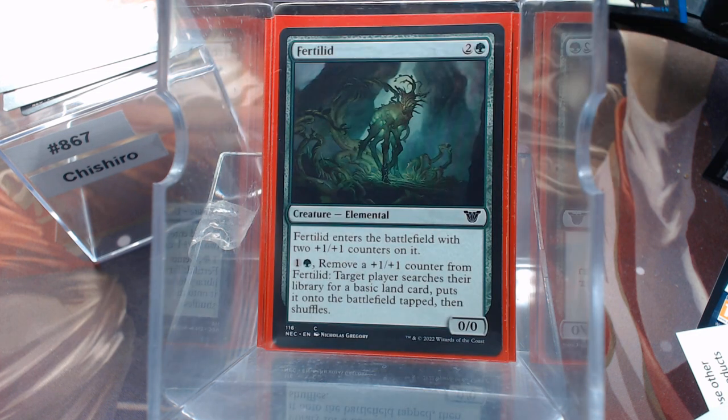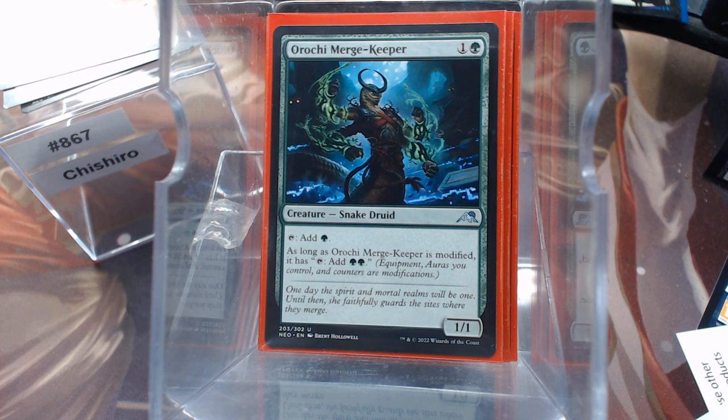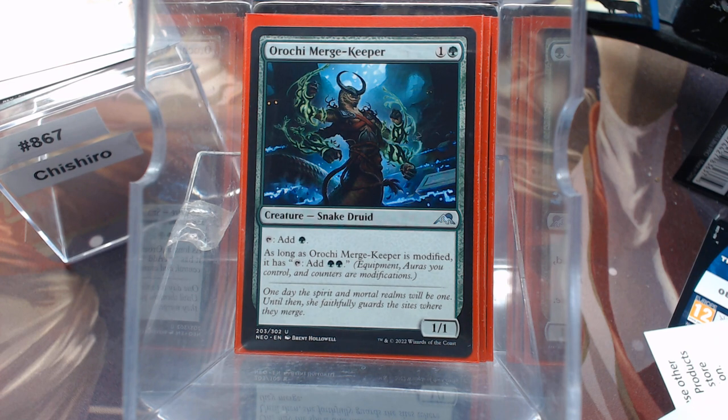And then Fertiline, because Fertiline is a modified creature and it's good mana ramp. Getting extra +1/+1 counters on it is really good. Orochi Merge Keeper — another good one — if it's modified, it produces double the mana.